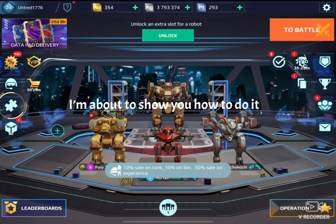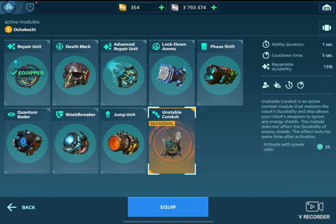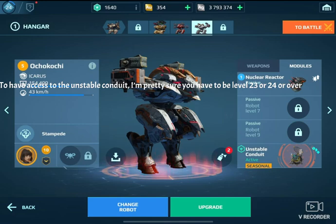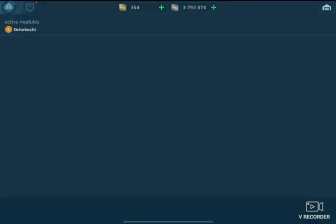I'm just about to show you how you do it. You go through your carry unit. You can equip the unscathed economy — that's why I do the battery. You have access to unstable conduit. You have to be level control.